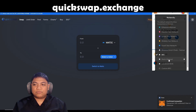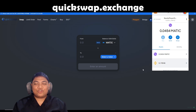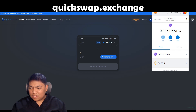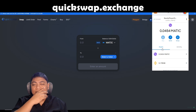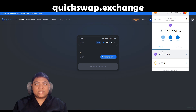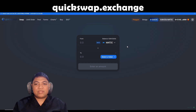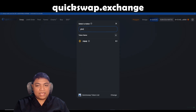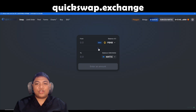MetaMask just confirmed the transaction. It took a while — I think less than 5 minutes. Previously when I swapped tokens in Orbit Chain it was faster, but now maybe there was some traffic. So now I have P-BNB — 0.1, exactly what I sent from Binance Smart Chain. So now let's search P-BNB on QuickSwap; we can now swap this into tokens here in the Polygon Network.